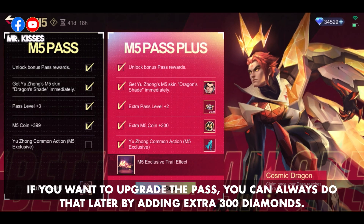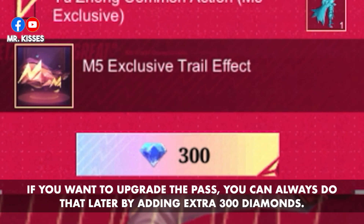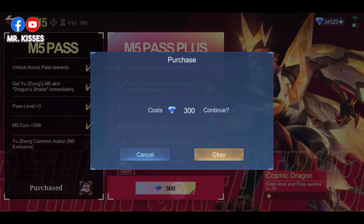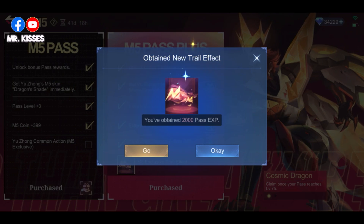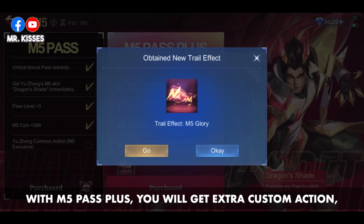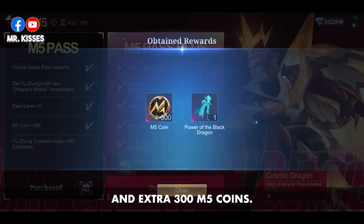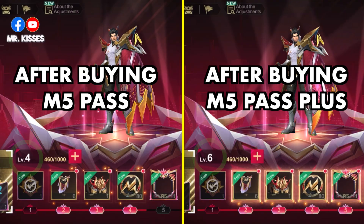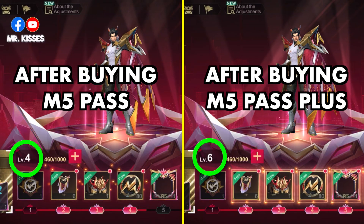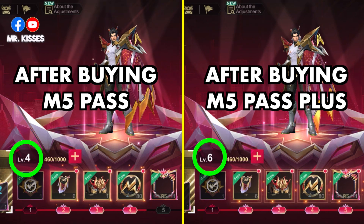If you want to upgrade the pass, you can always do that later by adding an extra 300 diamonds. With M5 pass plus, you will get an extra custom action trail effect, two extra pass levels, and an extra 300 M5 coins. Two extra pass levels means you reach level three for buying a normal M5 pass and level five for M5 pass plus.